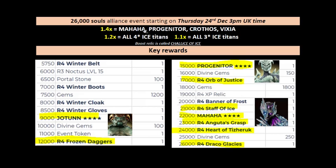Talking about boost titans: you can get 1.4x from Mahaha, Progenitor, Crothos, and Wixia. For pure speed, Progenitor is probably good for five mega imperial summons, though Crothos and Wixia are quick in their own right. 1.2x with all four-star ice titans, 1.1x with three-star titans, with Chalice of Ice as the boost titan. Soul costs: Tarn at 9,000, Progenitor at 15,000, Mahaha at 22,000 in a 26,000-soul event. The titan itself is 1-22, consistent with all dragon slayers.